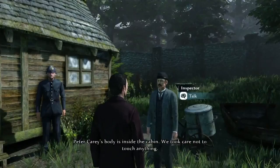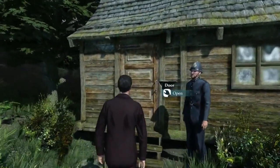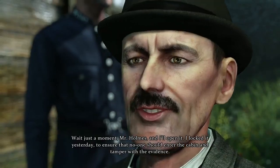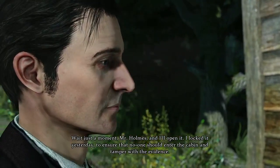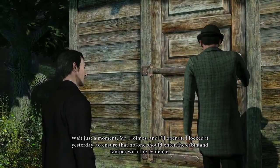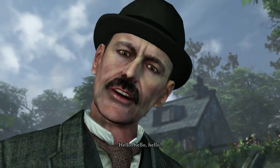Peter Carey's body is inside the cabin. A little later on, we've headed just outside the scene of the crime where we meet Lestrade, ready to enter the cabin. The door is locked. Wait just a moment, Mr. Holmes, and I'll open it. I locked it yesterday, to ensure that no one should enter the cabin and tamper with the evidence. Ah, good thinking. Hello, hello, hello.